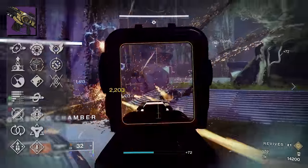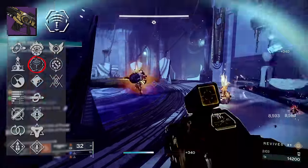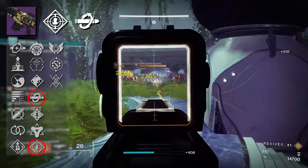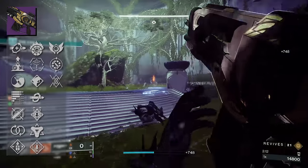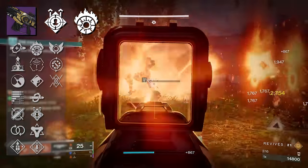Are there other traits for PvE players? Yeah — you've got Target Lock, which by the way only got nerfed on SMGs. You've got Rampage, you've got Kill Clip — those are your more traditional damage perks. Golden Tricorn is also present here. But the thing that makes this weapon unique, at least in my eyes, is Onslaught or an Incandescent roll.